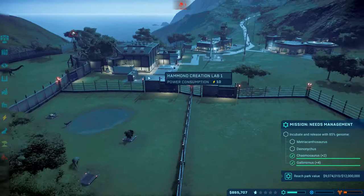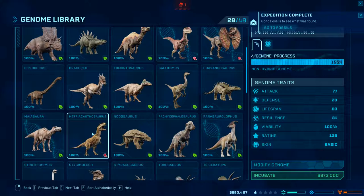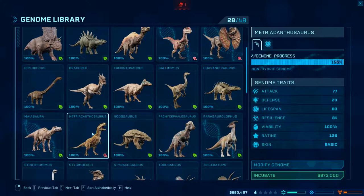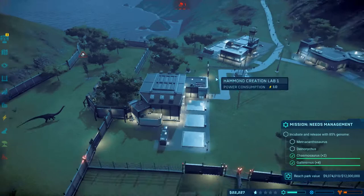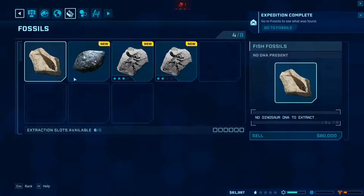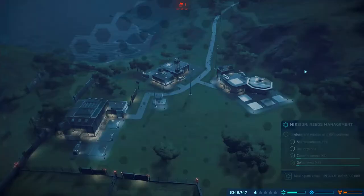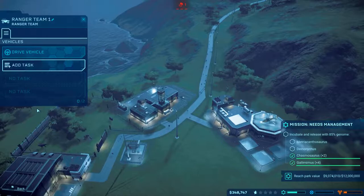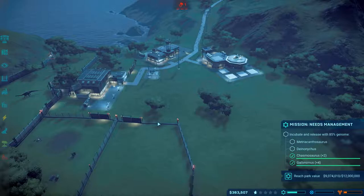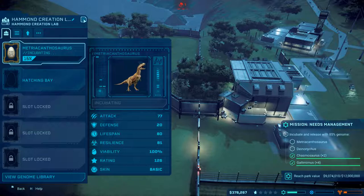I've almost got enough right now. Incubate at 873. Let's go to fossils — 27, 18, 80, 100, 36, 36. Go ahead and help out that Diplodocus. Yep, he's at 15% — he'll go pretty fast by the looks of it.